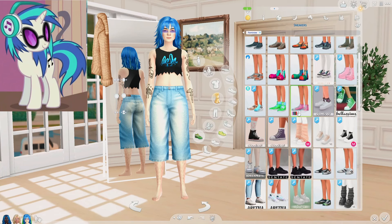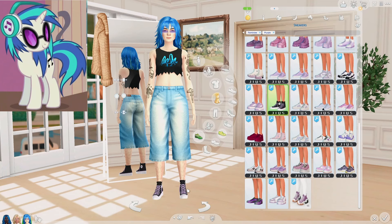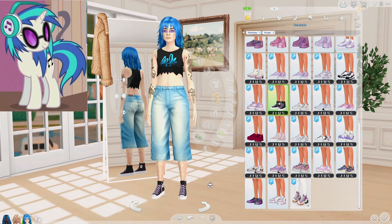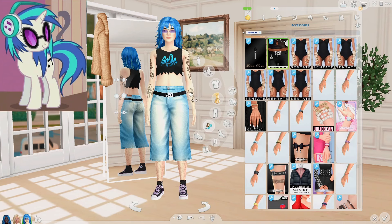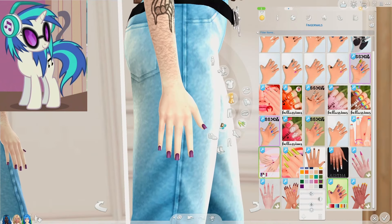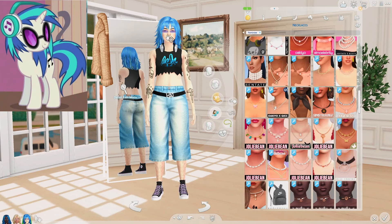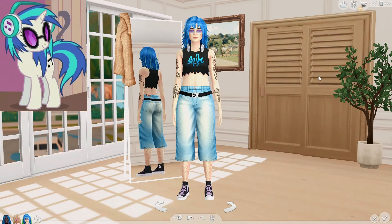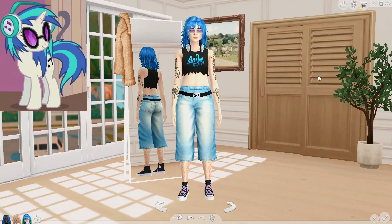For the shoes, I do want to give her some sneakers — maybe something with a pop of purple would be nice. This is not purple but the shoelaces are, and that's adorable. Let's give her this belt. Painting her nails in the purple color. And of course, we've got to give her a pair of headphones — these are perfect. And that is it for DJ Pon3. She is so cute; she's my favorite so far. I love her.